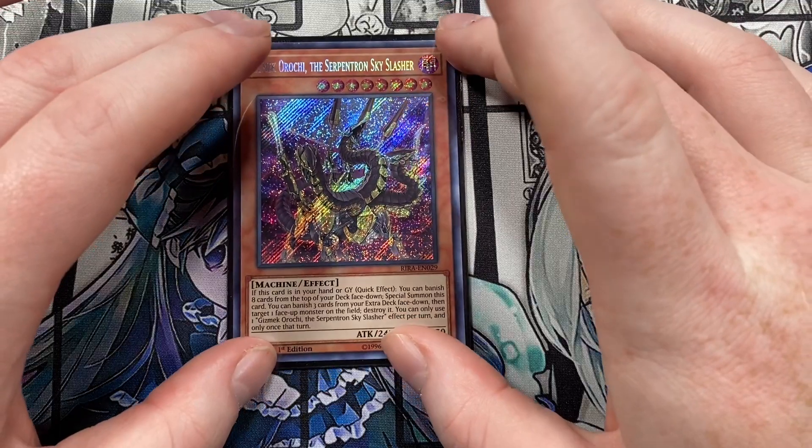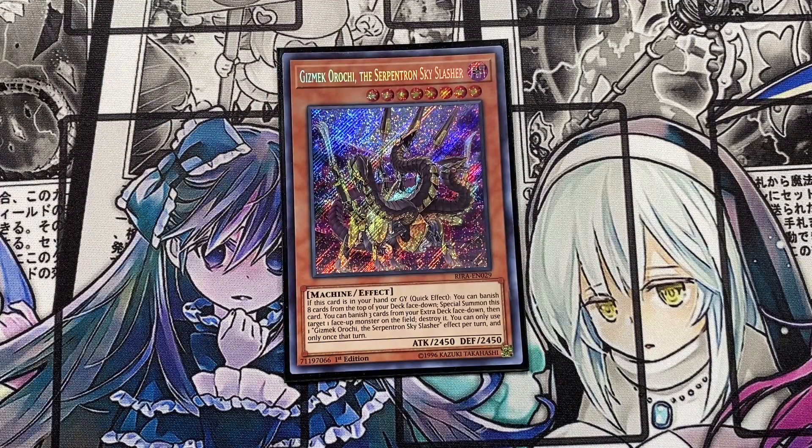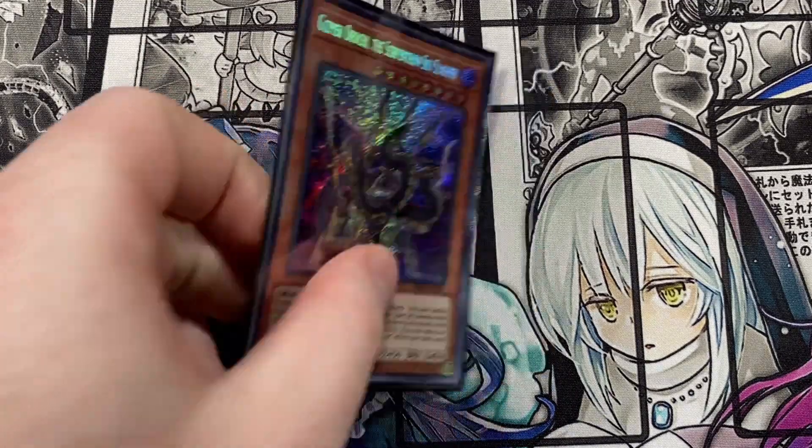Also running one Gizmek Orochi the Serpent Sky Slasher. I'm so excited — this card is an ultra rare and was like a buck fifty or two bucks. It's awesome and I play it in a lot of decks. Quick effect: you can banish eight cards from the top of your deck face-down to special summon it from your hand or graveyard. Banishing face-down hurts my heart but it's cool to get this boss monster out. You can also banish three cards from your extra deck face-down to target and destroy one face-up monster on the field. Only one effect per turn, once that turn. I recommend running one.